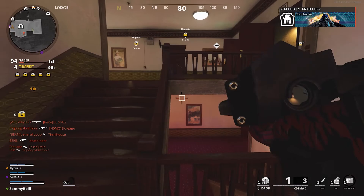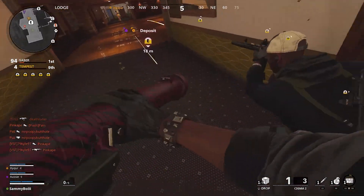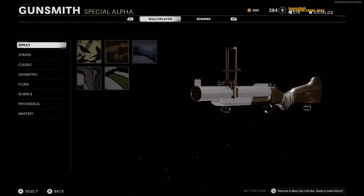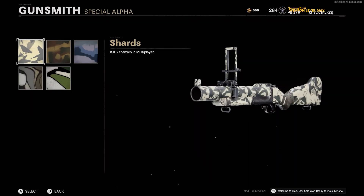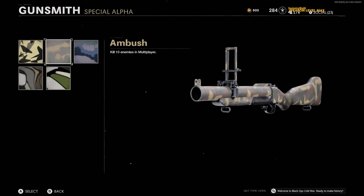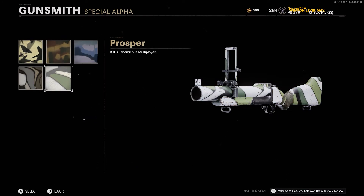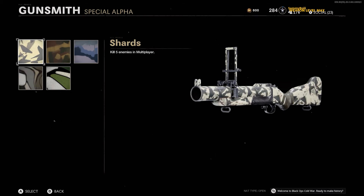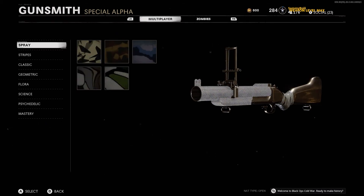I'll leave a link in the top right if you want to see that in more depth. Now getting into the camos — starting off with the sprays, these are essentially not even necessary to focus on because to max out the weapon and unlock the final camos you'll need more kills than these require, so you'll get the spray camos without even having to think about them.